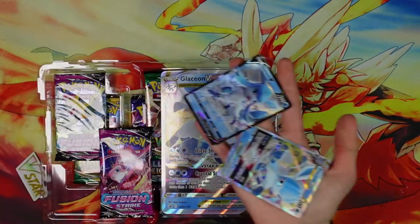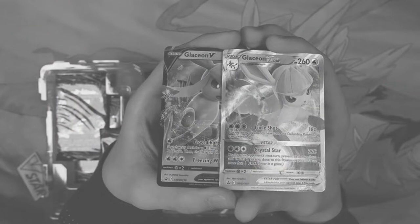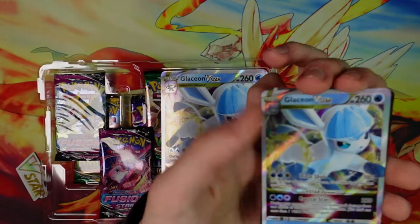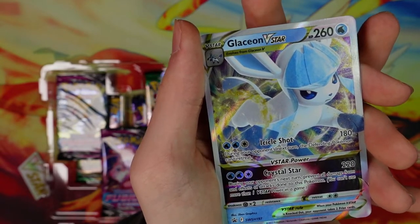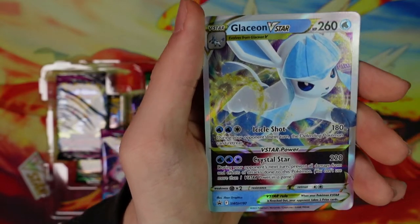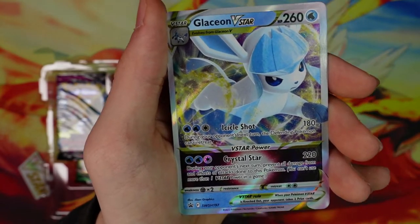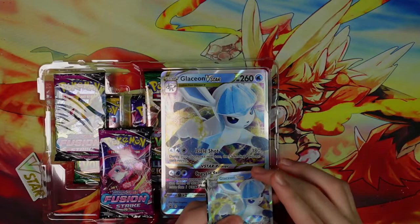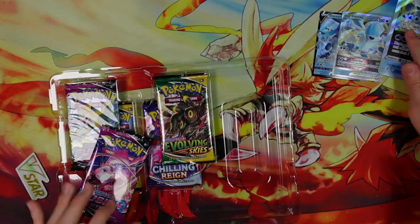So here we have the two cards, Glaceon V and Glaceon V-Star. Now for the Glaceon V-Star, we have Icicle Shot — 180 damage, and during your opponent's next turn the defending Pokemon cannot retreat. But more importantly we have Crystal Star, 3 energies, 220 damage, and during your opponent's next turn prevent all damage from and effects of attacks done to this Pokemon. So not a bad attack, making it so your opponent can't attack you back and doing 220 damage at the same time, which is pretty good.